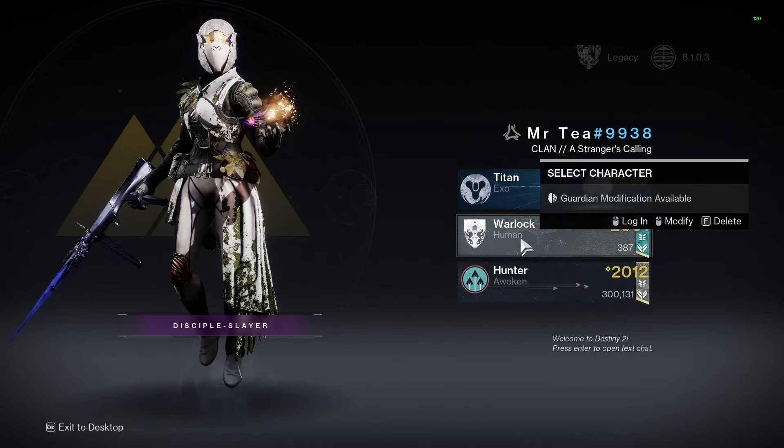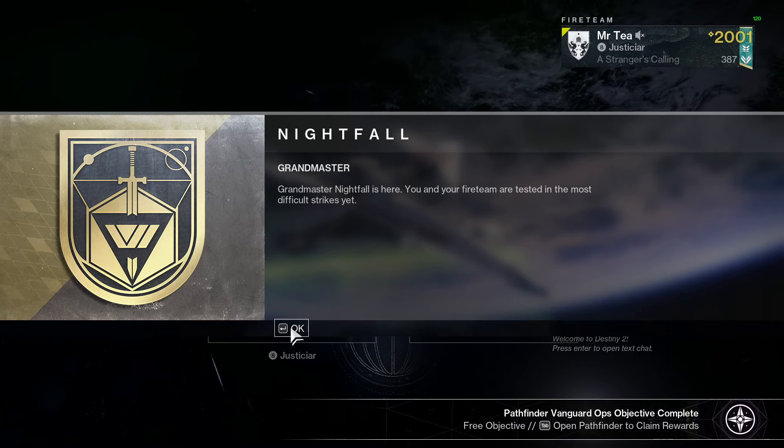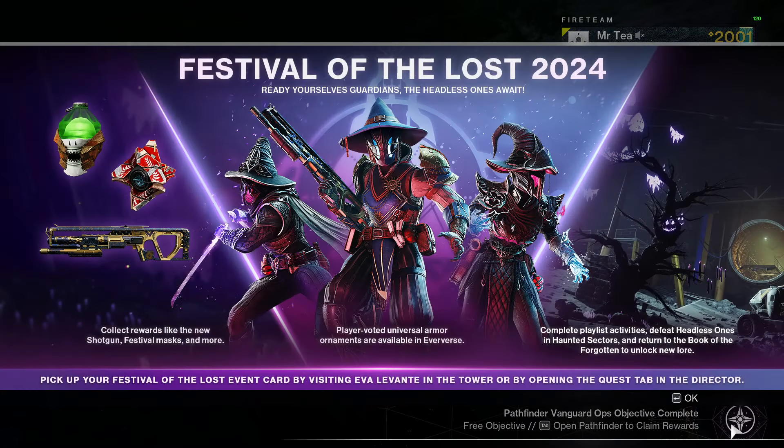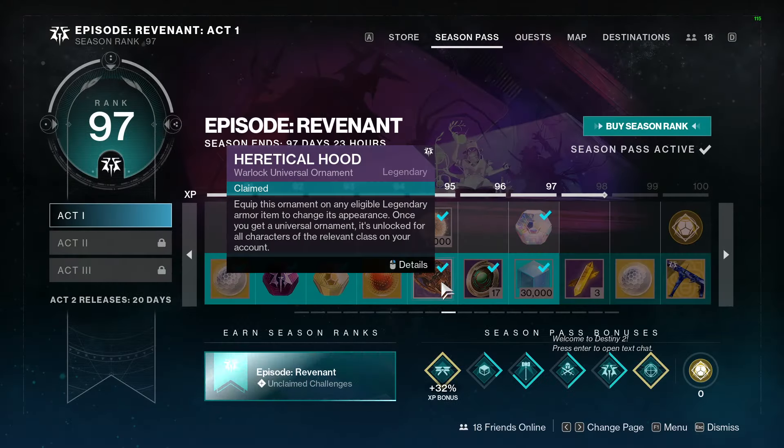Alright, on to the Warlock we go. Festival of the Lost — double Nightfall rewards, double rewards, and double points for Nightfalls. GMs are out, Festival of the Lost is out, it's going to be a busy week.